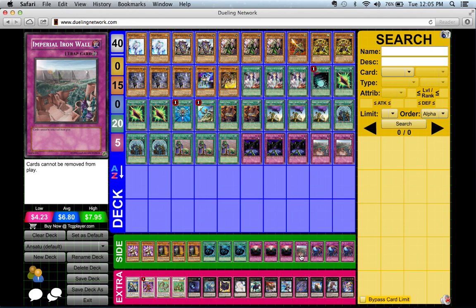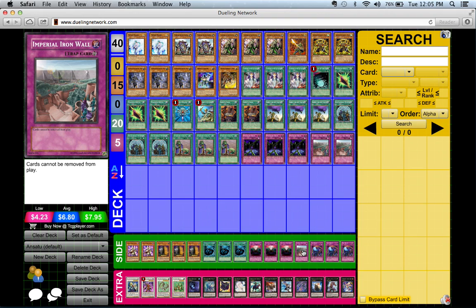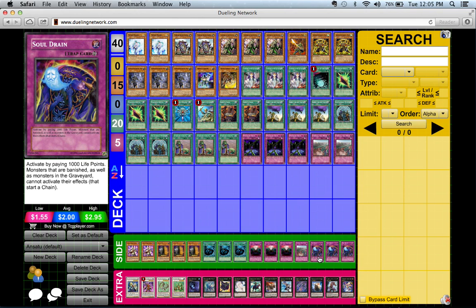Two Iron Wall is good — you can always draw into it because this deck shrinks itself a lot. Three is for when you really know you need it against Dragon Rulers or Prophecy. That's when you side in the third one. Soul Drain is for decks with graveyard effects — that's one of the downfalls of this deck.